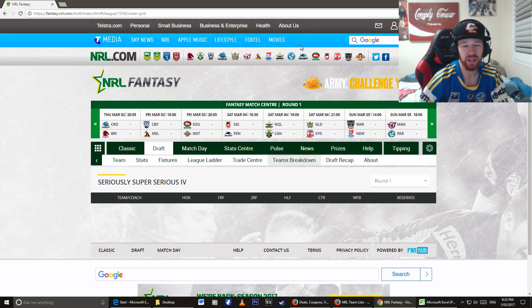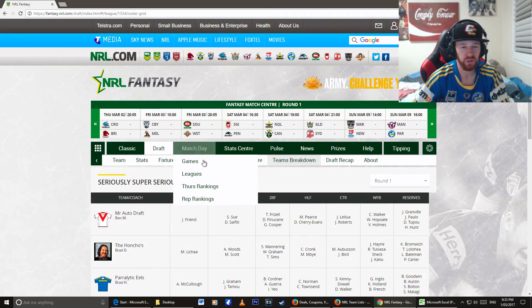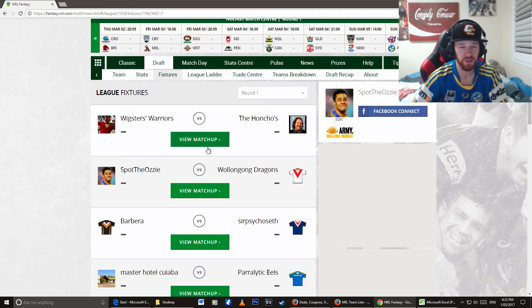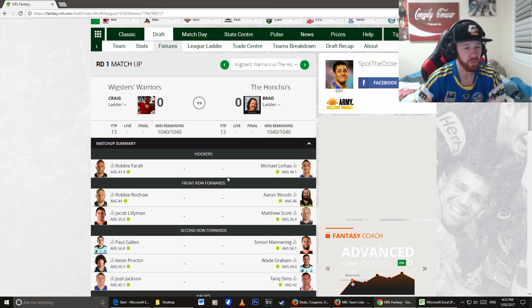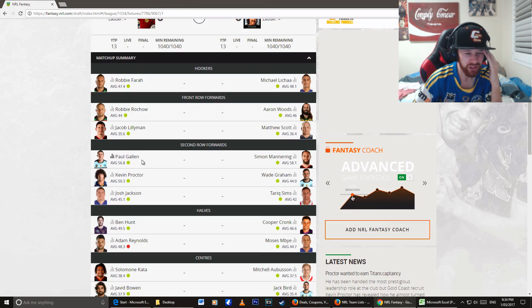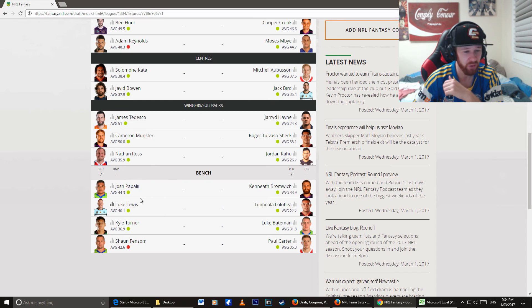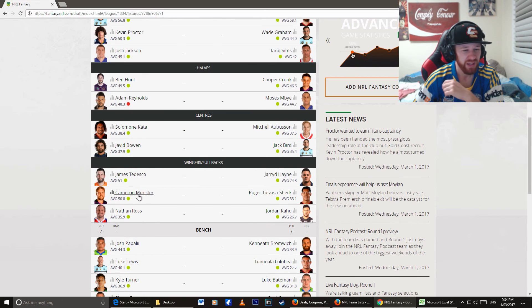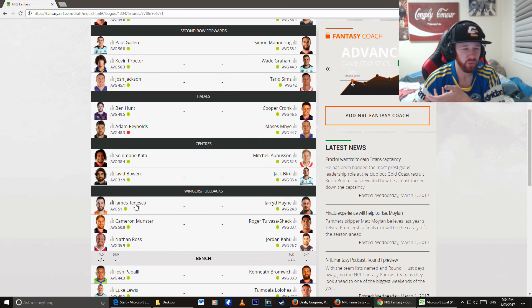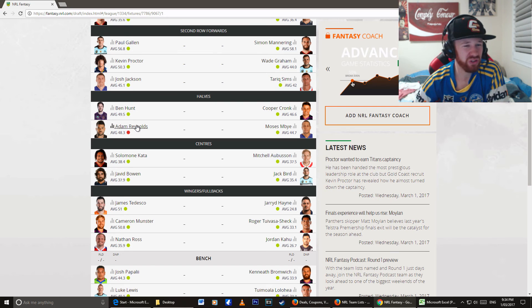I want to have a look at whose team is the best. I might just scroll through the fixtures. Robbie Farah from Wiggsers Warriors, Robbie Rocco, Jacob Lulee — I don't like that team already, that's yuck. Adam Reynolds is definitely going to have to play around with these players a little bit more. He has a solid team in his backs though — Munster, Tedesco, Ross, Bowen, Carter, Hunt. And when Reynolds is good, he'll be good to go.